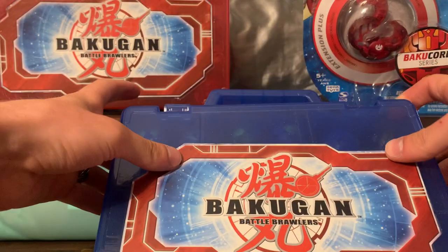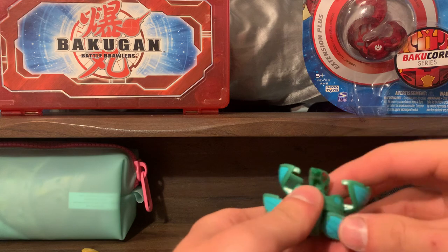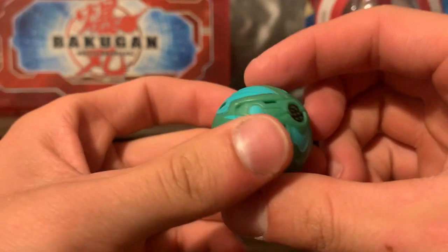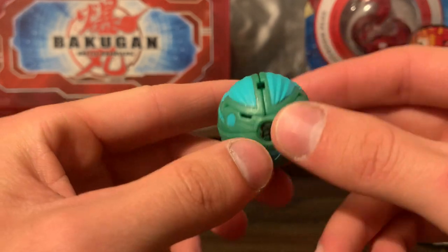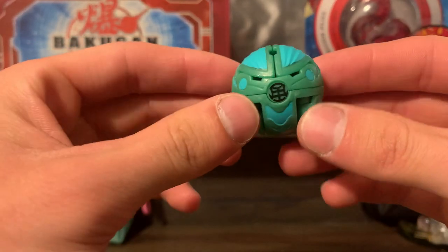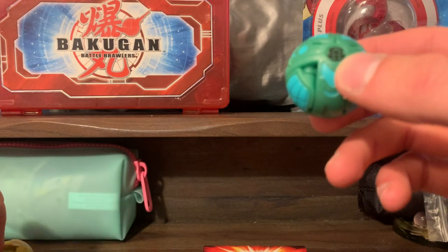Next, which I am looking forward to very much, is this Cosmic Ingram. Now before I even look at the G-Power, I'm going to close it up. This almost looks like a Gundalian Invader because of how dark this Ventus is and how glossy it is. This looks like a Baku Legacy Cosmic Ingram. And especially with certain angles, it makes that Ventus symbol look like a black sticker — it honestly threw me off at first. But this is an absolutely beautiful Ventus Bakugan from the outside. Cosmic Ingram generally is a very reliable Bakugan and generally stands with ease.